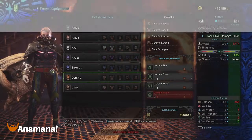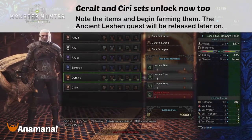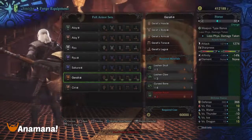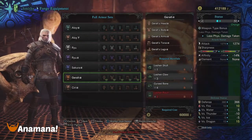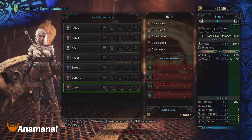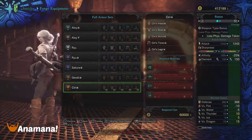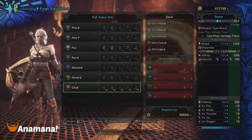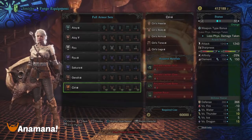Similar to the Street Fighter event, you will get both the Geralt and the Ciri armor sets unlocked. The Geralt set needs the Leshen skull we looted, three Leshen claws, two Cursed Bones, and two Leshen resins. The Ciri set needs the Ancient Leshen skull, claws, the Ancient Cursed Bone, and also Leshen resin. These will also have different skills on them.